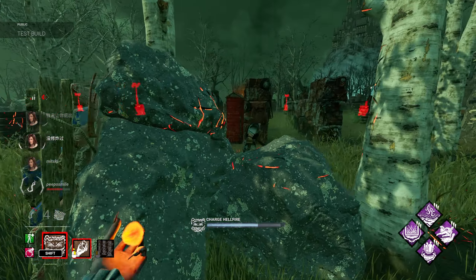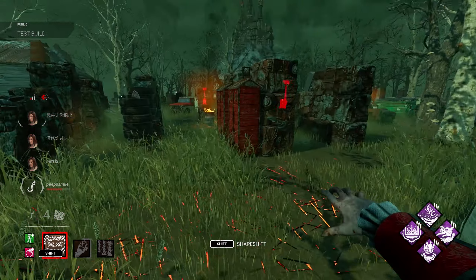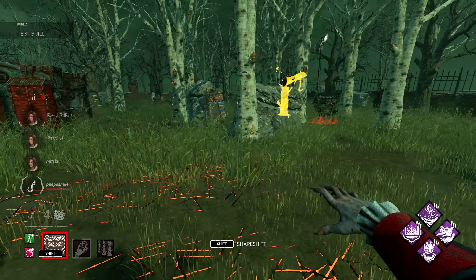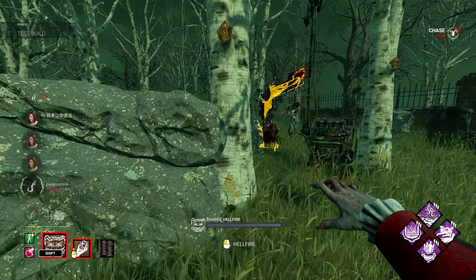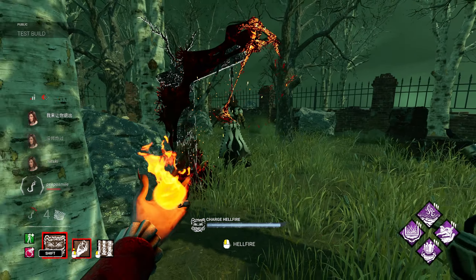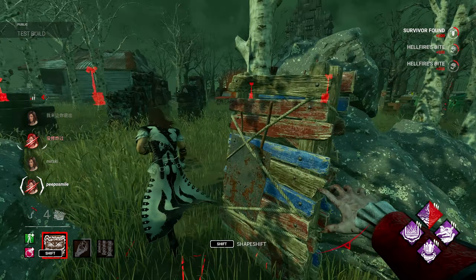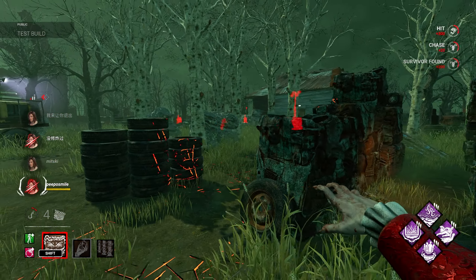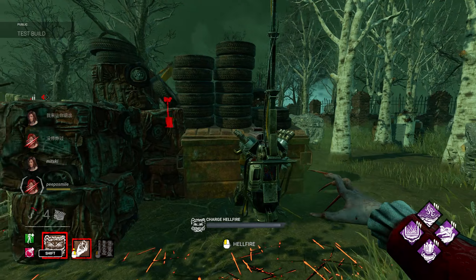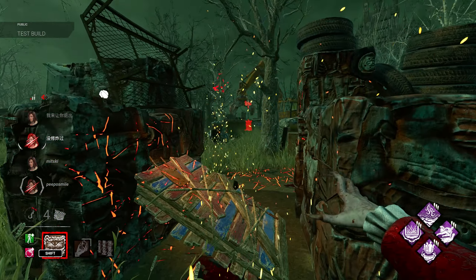I can get him here — very close. Sprint burst there, someone's coming. Let him rescue — nice. He's the same guy. Maybe I go for this other guy. Let's do this — oh that was so close.